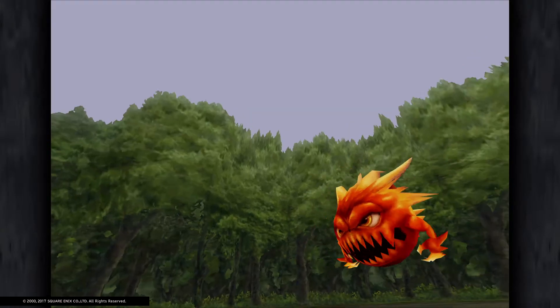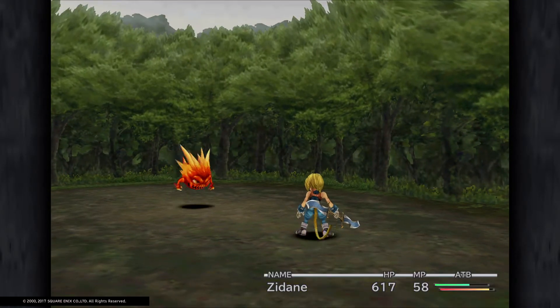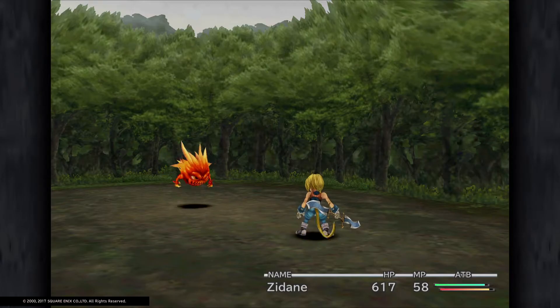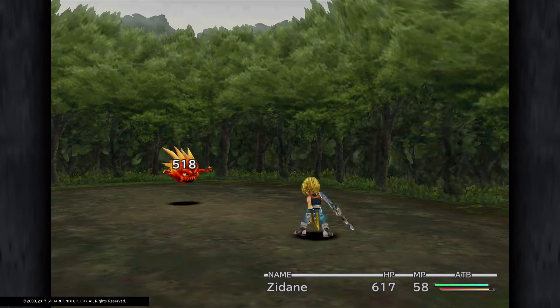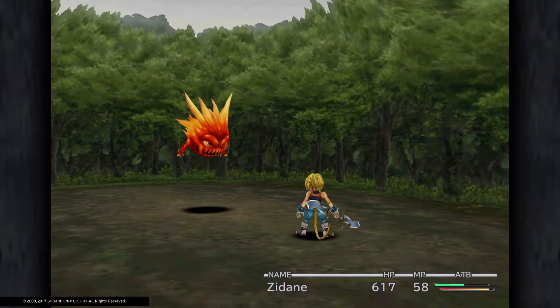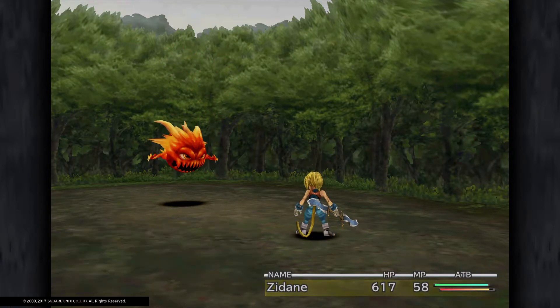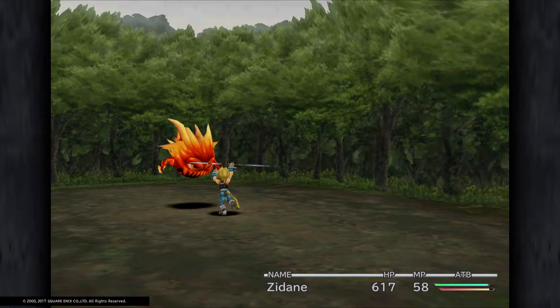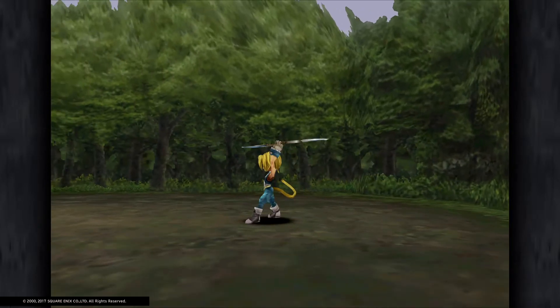Here we go — it's a Bomb! Sorry, I'll not do that again. 518 damage — I was doing less than that before, about 300 to 400, so it definitely makes a difference having Bird Killer equipped against that, even though it's not a bird. It's something that floats, something that can fly, so I guess it counts.